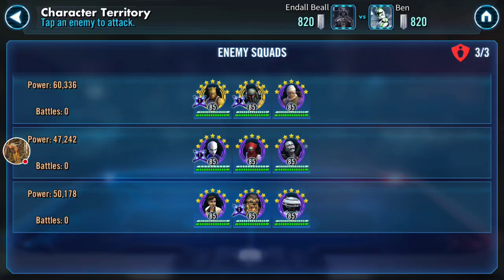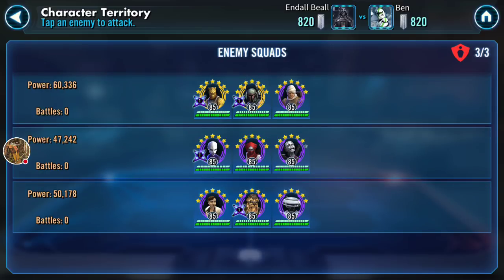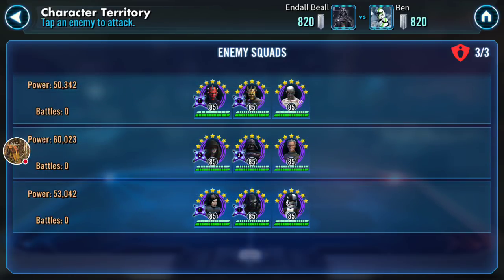Let me show you what my opponent has in the front section. He's got a Bossk-lead bounty hunter team, which could be slightly problematic. He's got an Asajj hide-the-Acolyte team — that's going to need a dispeller. He's got a Kira-led Scoundrel team with Vandor and L3, which has a lot of cleansing and healing. And below he's got a Maul lead team with Scion, plus an EP lead with Tarkin and Vader — no tank, so as long as I get a jump on that team I should be able to control them. Then a First Order team with Crew.